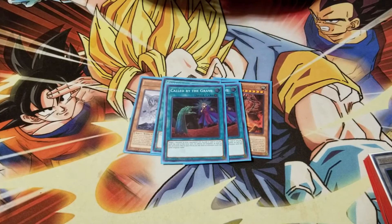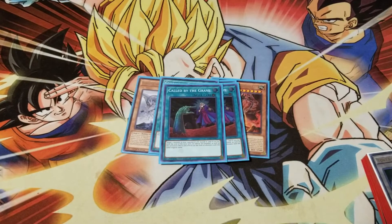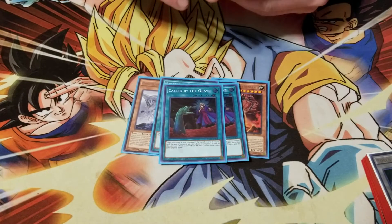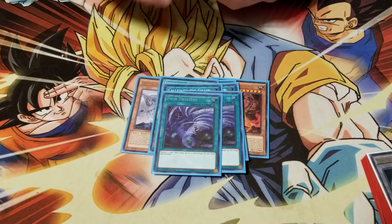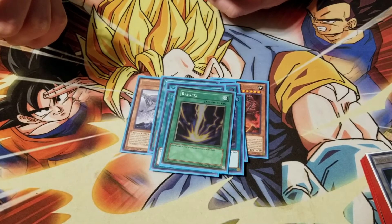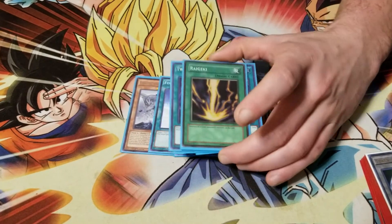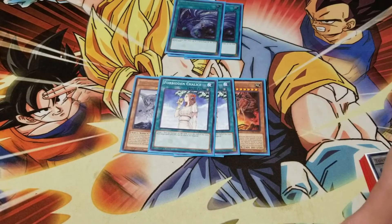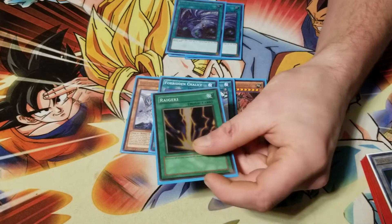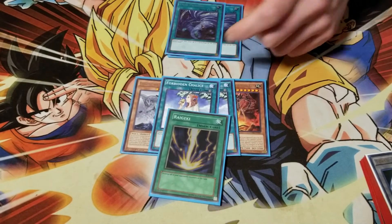Called by the Grave - going first against the FTK, you hit the Graveyard and they're done. They can't keep killing you. Twin Twisters for Altergeist and Sky Striker. Raigeki could come out - that's the one card I'm iffy on, but it's funny to Chalice the Cerberus and then Raigeki that extra link board.